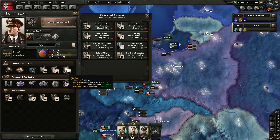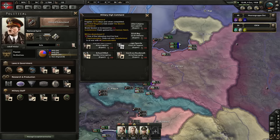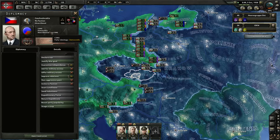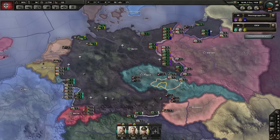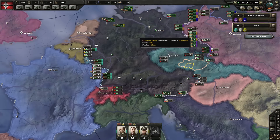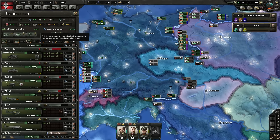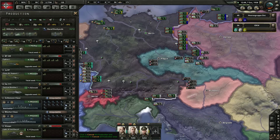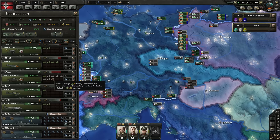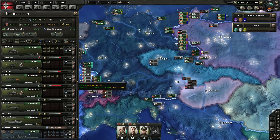Hess, Funk, and Todt. We are going to demand the Sudetenland from Czechoslovakia. We're working on their aviation efforts. We finished that military factory, so we now have one working on the light artillery. It'll take some time before it's efficient again — the fighters aren't even efficient yet.